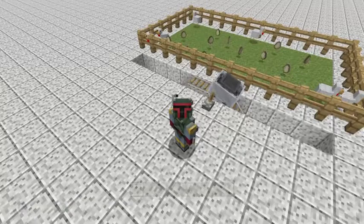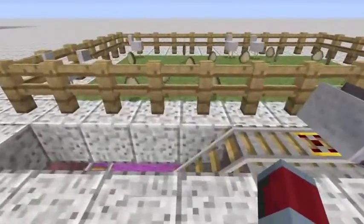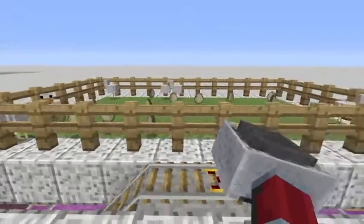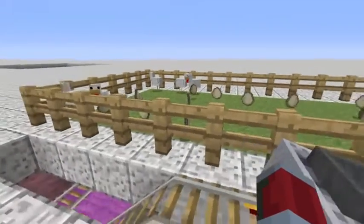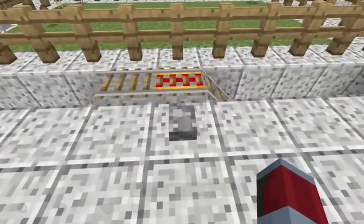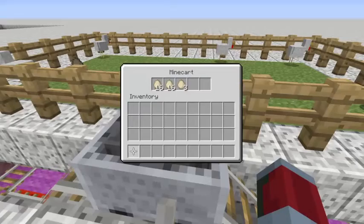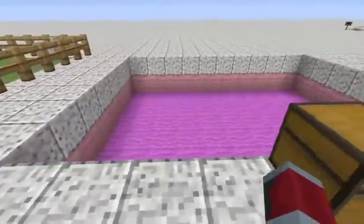Hey guys, it's Anaconda Squeeze back with another tricks and traps video. As you can see behind me, from the description below, we are doing the automated chicken coop that I have in my let's play. I want to point out first that this is an invention I've done on my own using only my knowledge of Minecraft — I needed these eggs collected, I didn't have time to wait every five to ten minutes. I did not get this from a video; this is 100% me. I let the minecart do all the work for me and go round and around all day until I'm ready to pick up, then I turn the switch off and there are all my eggs. It's easy, I love it — I'm going to show you how it's done.